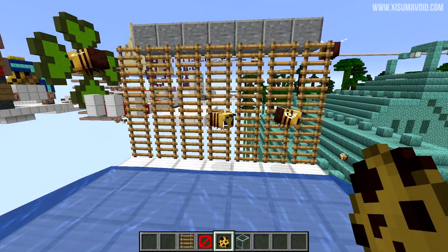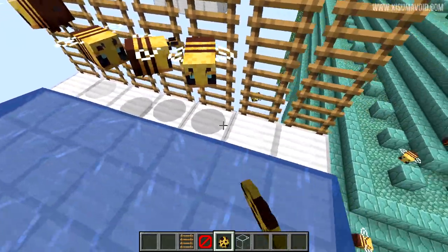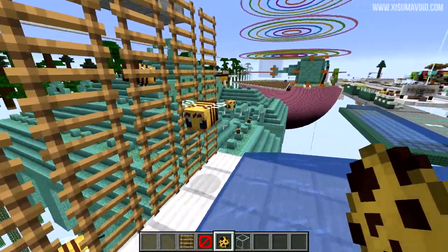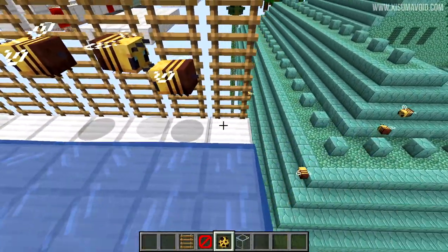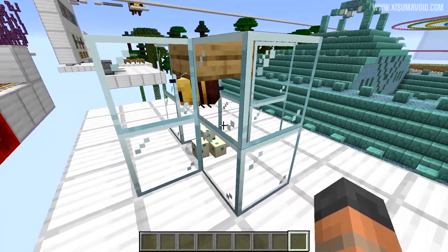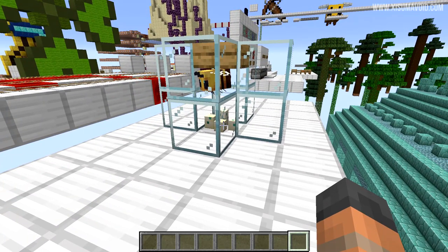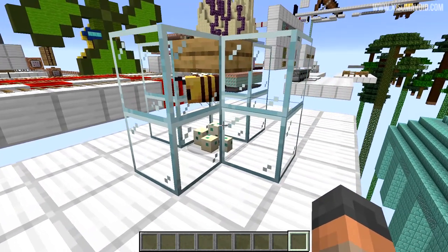Another classic test is how mobs interact with ladders. Being a flying mob, it's difficult to observe, but on occasion bees do tend to get stuck in the ladder for a fair amount of time before flying away. As for the turtle egg trampling test — after trying various methods to place a bee near turtle eggs at different heights, I haven't seen them trample eggs at all, so having bees near your turtle eggs should not be a problem.